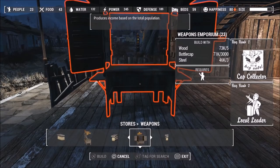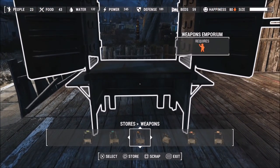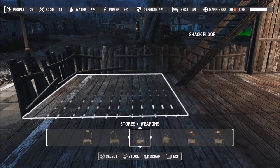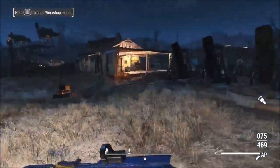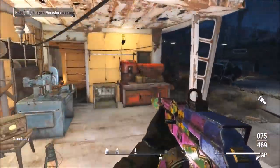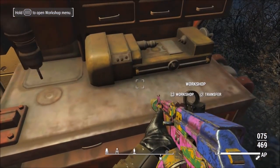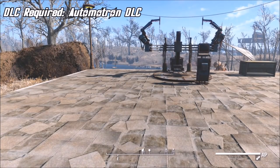This glitch also works fine with normal counter workshops as well. When I made this glitch I forgot to mention that the caps won't be in your inventory when you exit the workshop — you actually have to go into your workshop, go to the Miscellaneous tab, and all your bottle caps should be right there waiting for you.